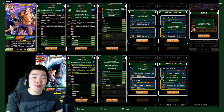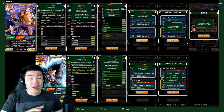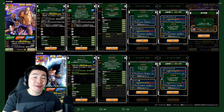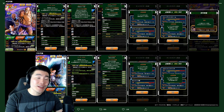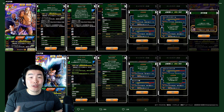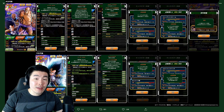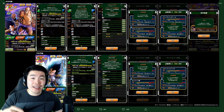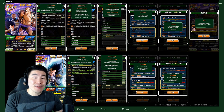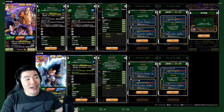The JP side just went through a pretty big maintenance and the app was also updated to version 4.9.0. Through this update we were able to learn about a bunch of new things coming to the JP side in the near future, including the next summonable LR — which, as it turns out, is not the LR Angel Gold Frieza that a lot of us were expecting. We're going to be getting the LR Vegeta and Nappa.